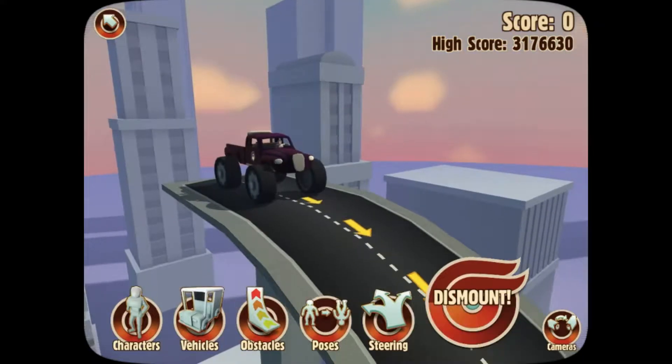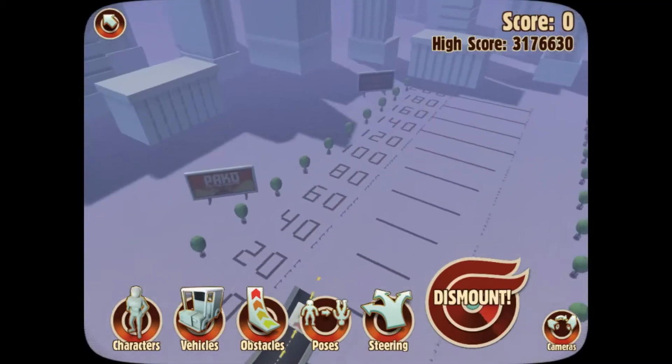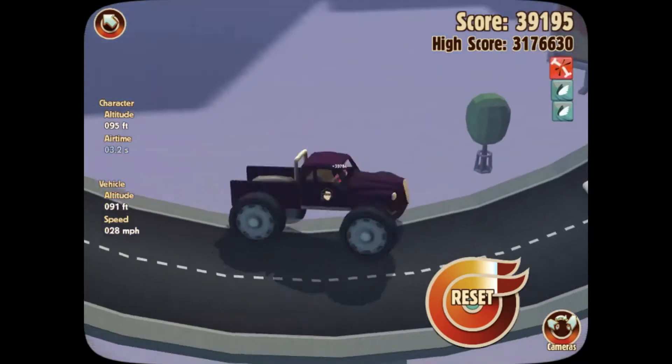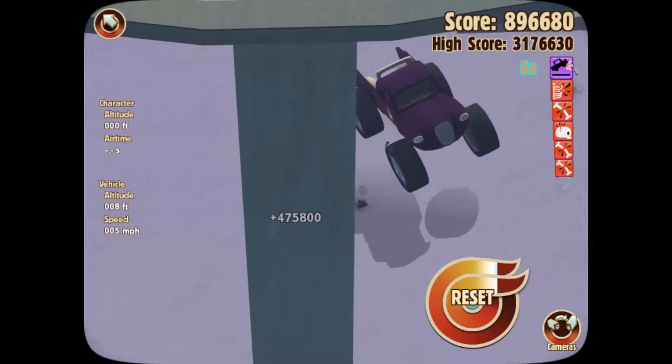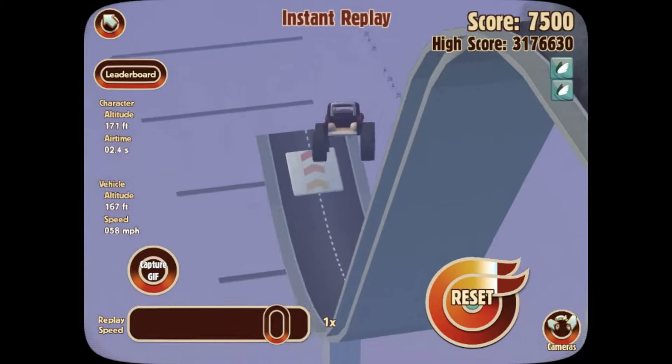The Sasquatch, notorious for its power, is up next. We'll see how well he can stick this takeoff. He has begun — and he completely skipped most of the ramp. He was knocked right off. This ramp was not a good design for a monster truck like that. That is a weak zero points for the Sasquatch.